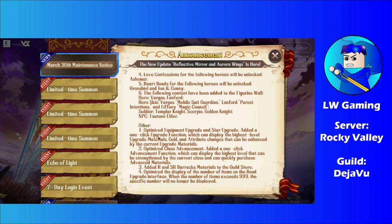Optimized equipment upgrades have been added. There's a new one-click upgrade function which can display the highest level of upgrade materials, gold, and attribute changes that can be enhanced by the current upgrade material. There's also an optimized class advancement with a one-click advancement function showing the highest level achievable, with the ability to quickly purchase advanced materials. R and SR Barracks materials have been added to the Guild Store, which we mentioned in the previous future Languiser video.